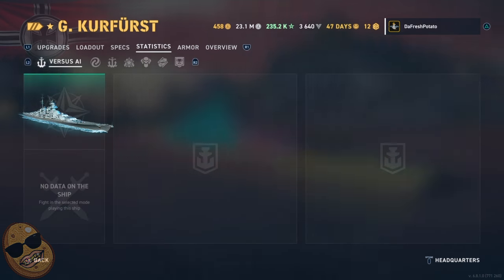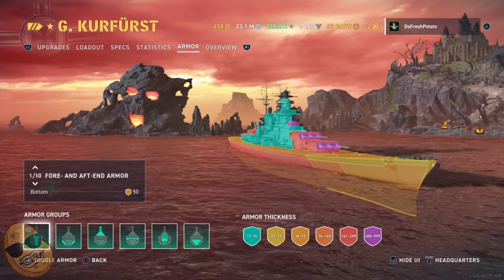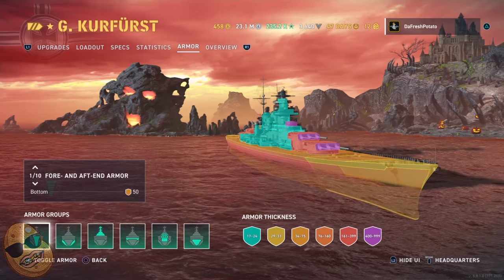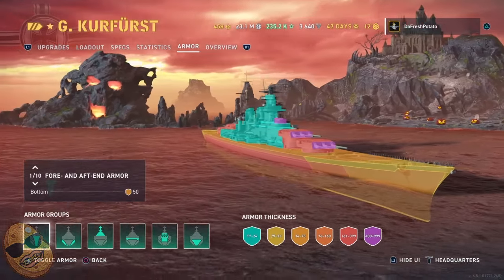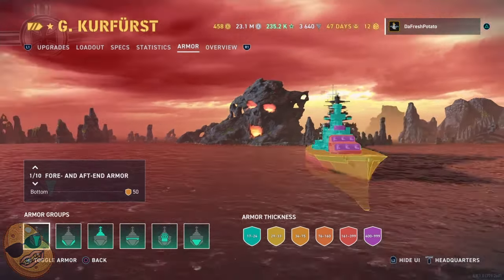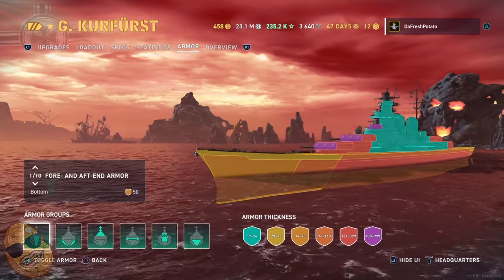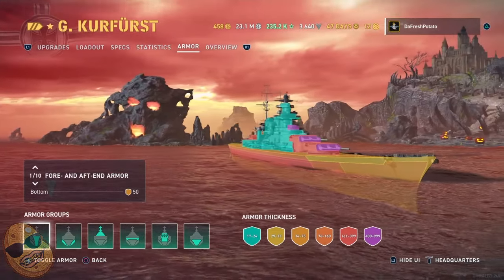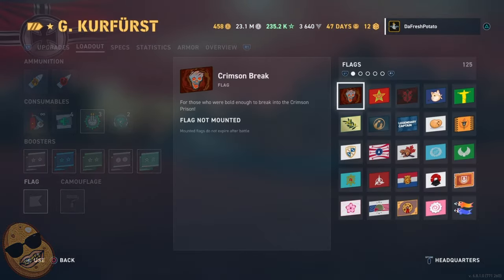Let's take a look at that armor. Look at this — this thing is a tank. Maybe one of the most tankiest battleships in the game. If you angle it the right way, like most battleships, you can survive a very long time — with GK even longer. When this ship is in the right hands, it's very annoying to go up against because everything bounces. Very thick battleship.